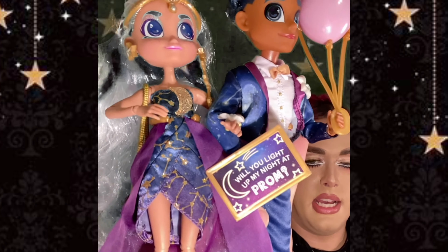In the first blind bag is Nila's heart-shaped crossbody bag and her wrist corsage to match Logan's boutonniere. Her platform shoes are semi-transparent black with the platform and heels painted purple — if that shoe were my size, I would have gotten it yesterday. It's definitely my favorite outfit so far because my name is Star and I love constellations. The packaging says 'Will you light up my night at prom?' The last bag in the two-pack doll set is the balloons for Nila and Logan.